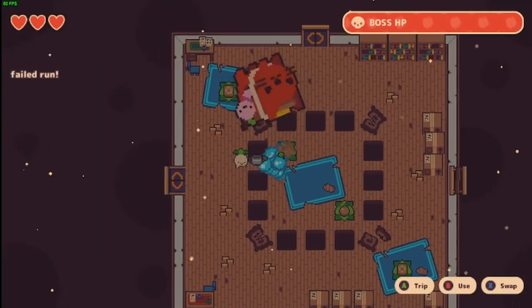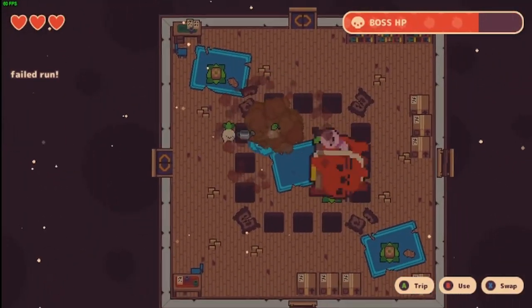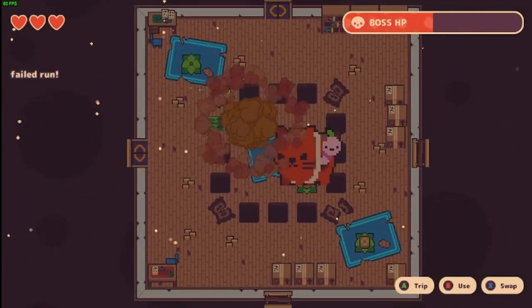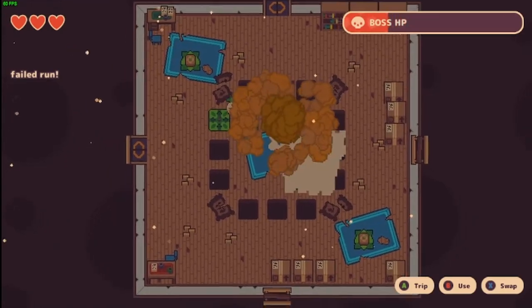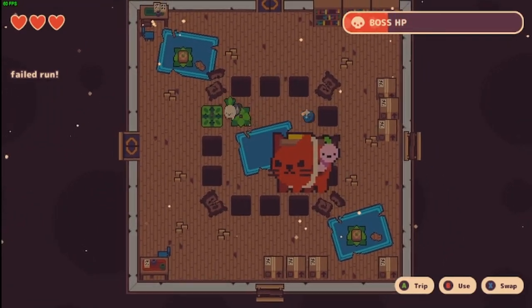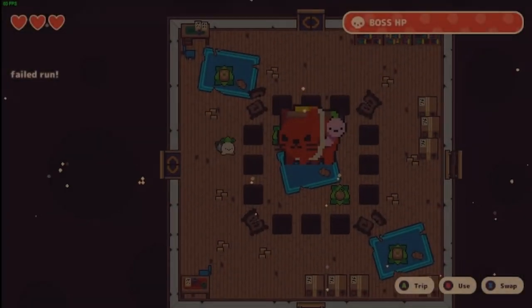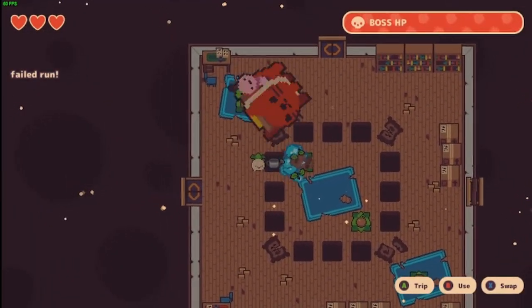That said, if you are precise with your first hits, you do a water trip to grow the melon block, and you get a kinda lucky Wormspawn, you CAN get the kill before the second spin phase starts. I've only managed this a couple of times, but I'm sure with more practice I could do it more reliably. The top left spin pattern is the only one where I've been able to get this quick kill, but I'm still somewhat new to this game, so I wouldn't be surprised if you can do it with other patterns.